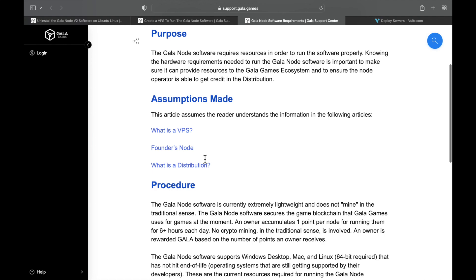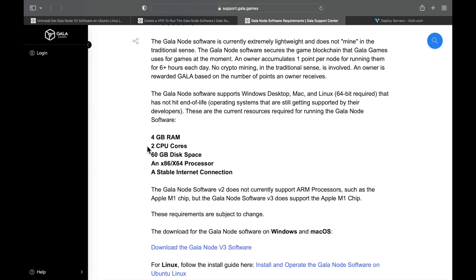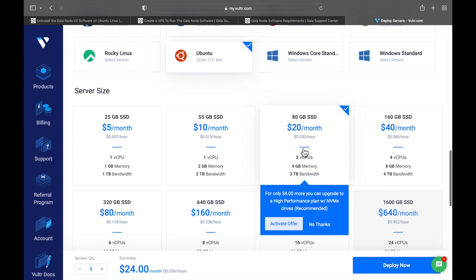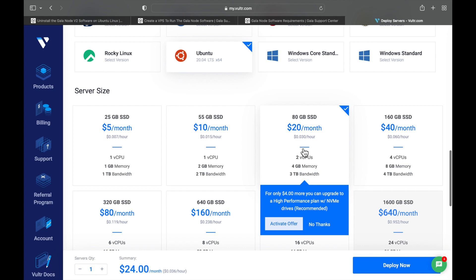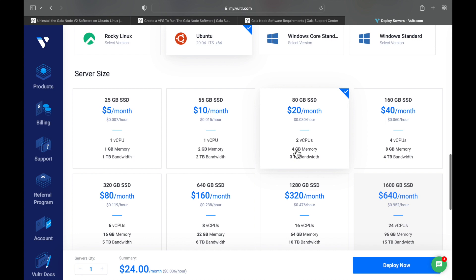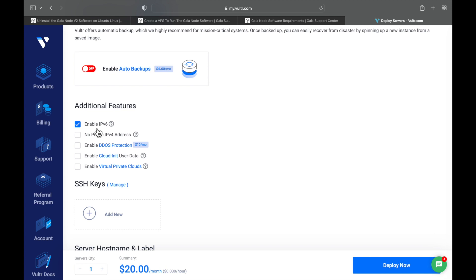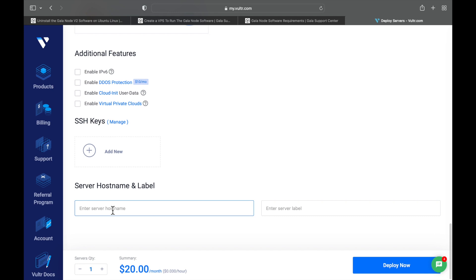For server size, the software requirements ask for two cores, four gigs of RAM, and 60 gigs of disk space. This first option running two CPUs is really what they're going to want you to choose — that's the $20 a month plan. Now scroll down. I'm going to turn off auto backup — I don't need that for $4. Make sure that's off. Also, IPv6 is not compatible; it's going to mess you up if that box is checked, so make sure that's turned off too.